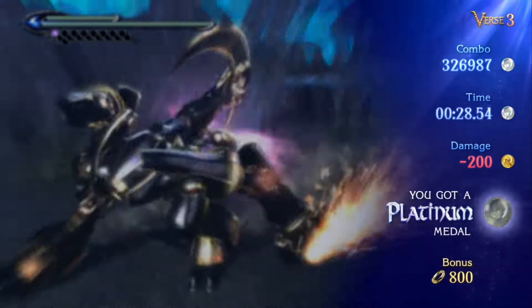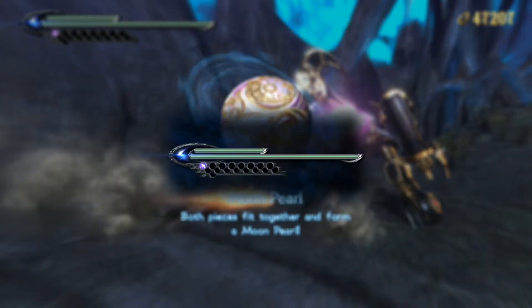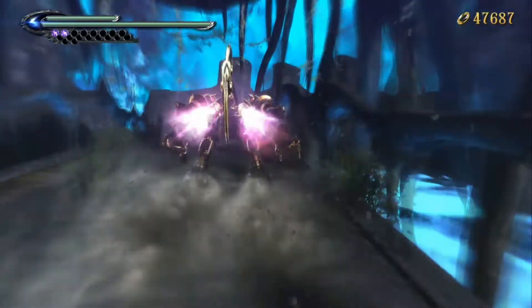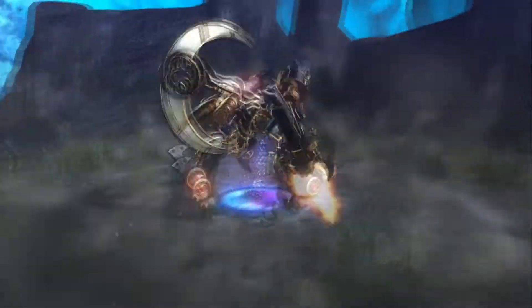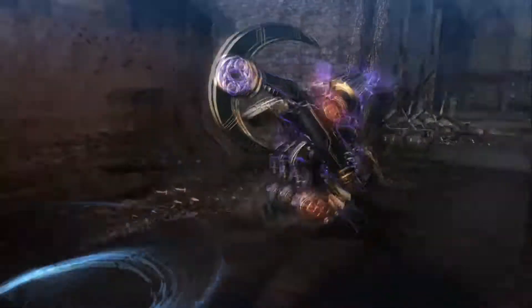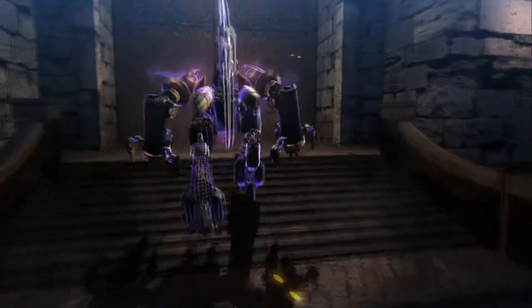And we got another broken moon pearl piece, which I believe makes a whole other moon pearl piece. So we've got two extra bars — we're almost to a third full gauge, which I believe is the cap. So we're doing very good. I think you can buy two more in the Gates of Hell. I think the price goes up by like 20,000 halos each time, and I think the maximum and most expensive one is like 90,000 or something.